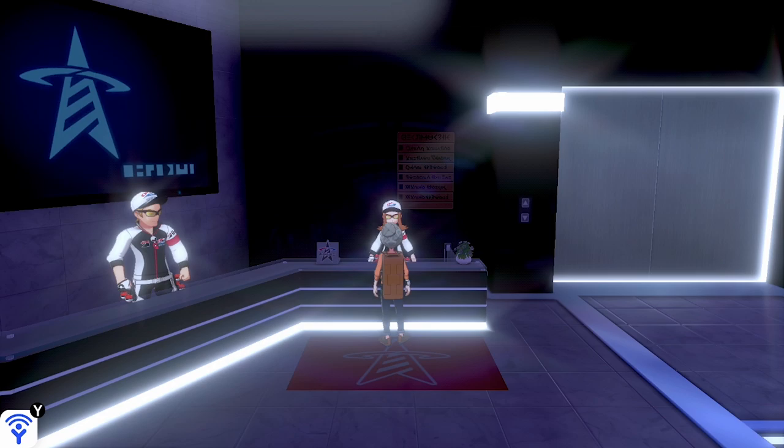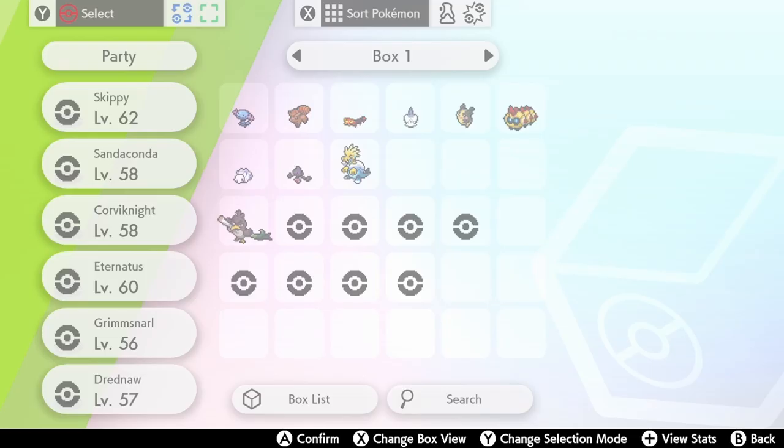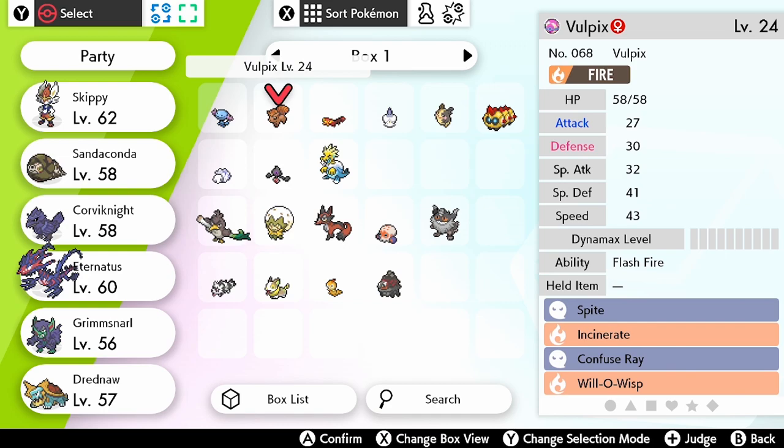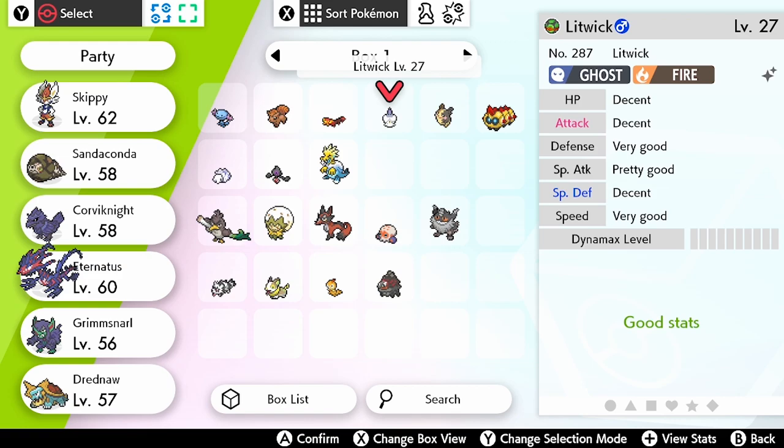Once you do have this feature unlocked, open your Pokémon box and once you're in there you can hit the plus icon. That will bring up an initial screen of the stats. If you press that plus icon once again, it will bring up the IV judge and it will have a list of each individual IV and what their ranking is.